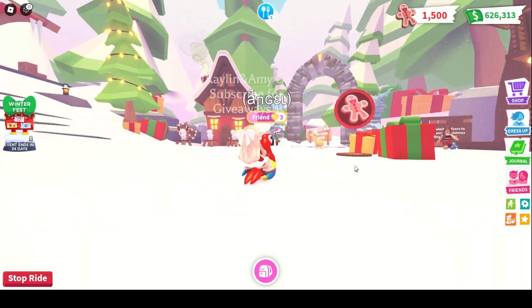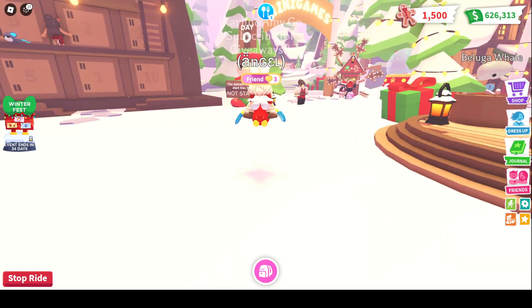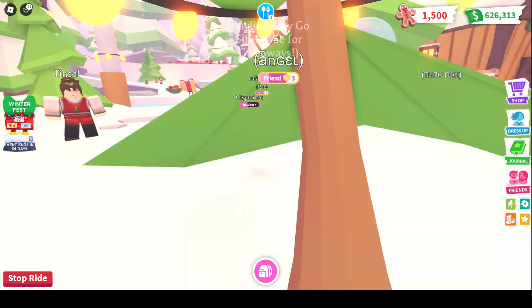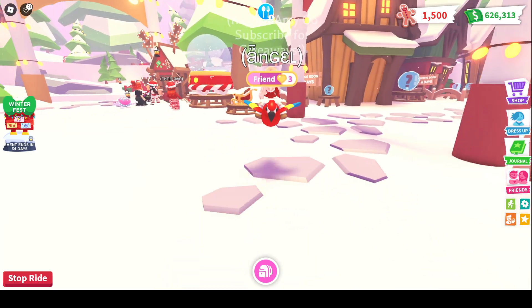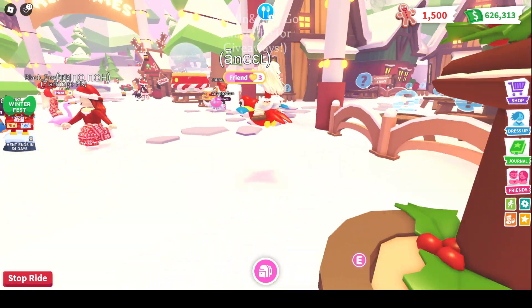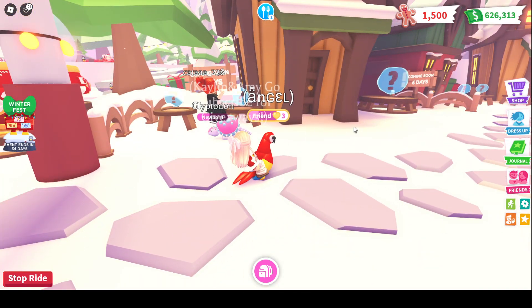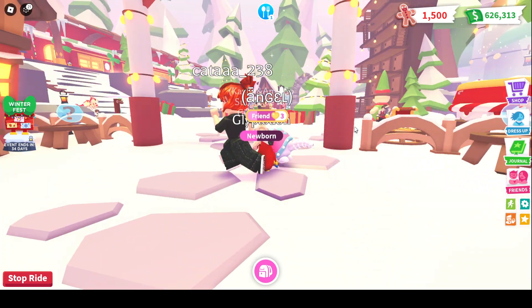Thank you all so much. Oh my goodness, this place is amazing. I don't even know where to go. There's the calendar. I've got to find the Chocolate Chip Bat Dragon because that's what I want to buy. Look at this place — this is amazing and there are so many pets that are going to come too. I can just go straight to the shop and buy it, but I did want to peek at it first.